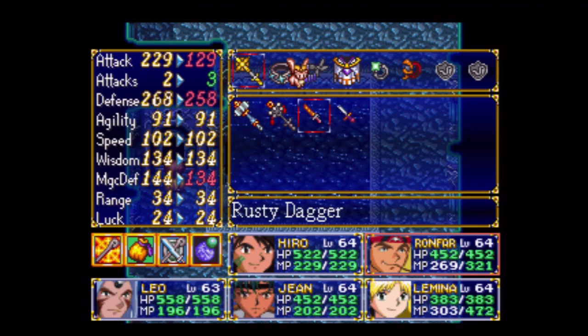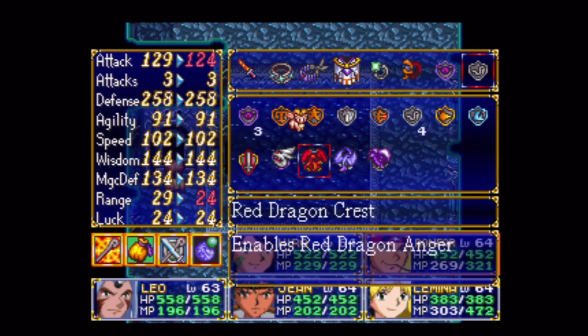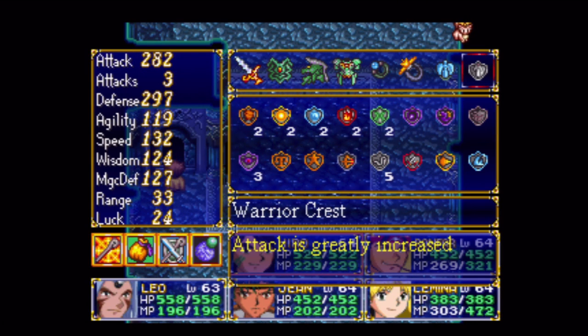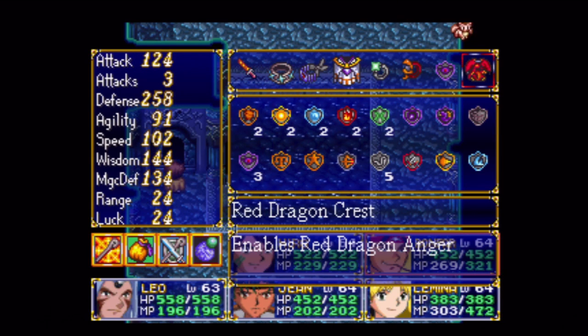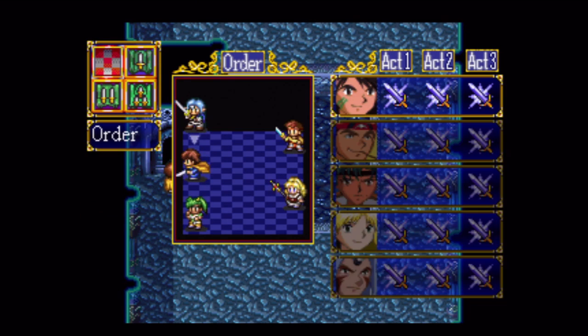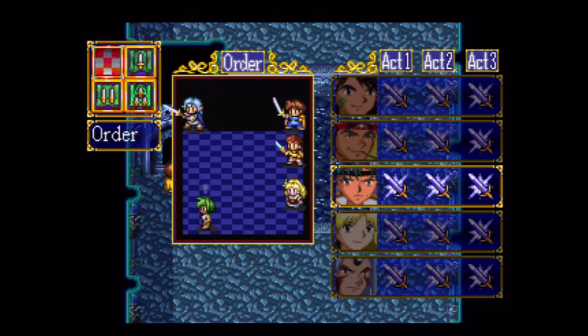With Ronfar, I also want to use the rusty dagger stuff as usual. I wonder if a dragon anger would be useful. I'll bring it up just in case, although he'll be pretty busy healing I would think. I think that's everything as far as my setup goes. Now what I want to do here - this time I want to make Leo my tank for this fight.